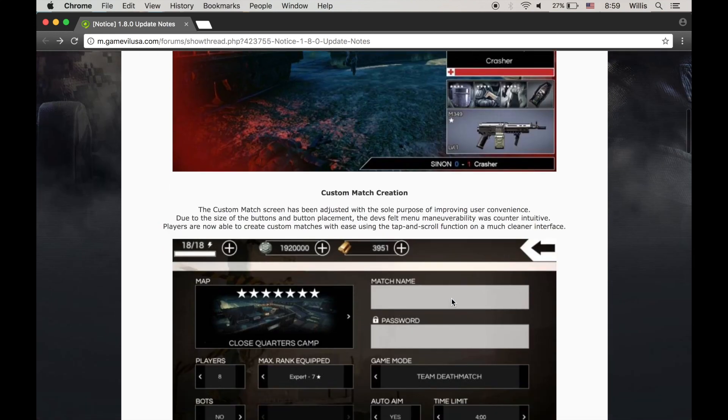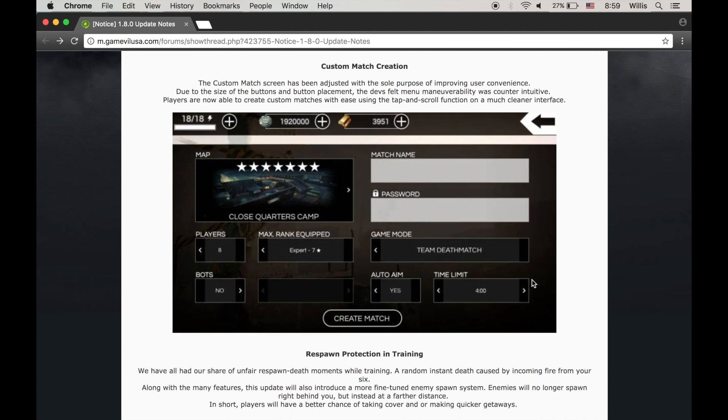Let me know what you think in the comments below. Then we'll keep going on. We got custom match creation. The custom match screen has been adjusted with the sole purpose of improving user convenience — that is always good to hear. Due to the size of the buttons and button placement, the devs felt menu maneuverability was counterintuitive. I kind of agree with that. Players are now able to create custom matches with ease using the tap and scroll function on a much cleaner interface. And so it does look a bit cleaner.